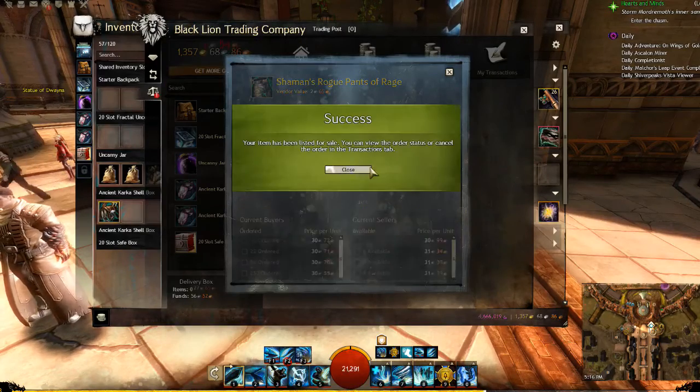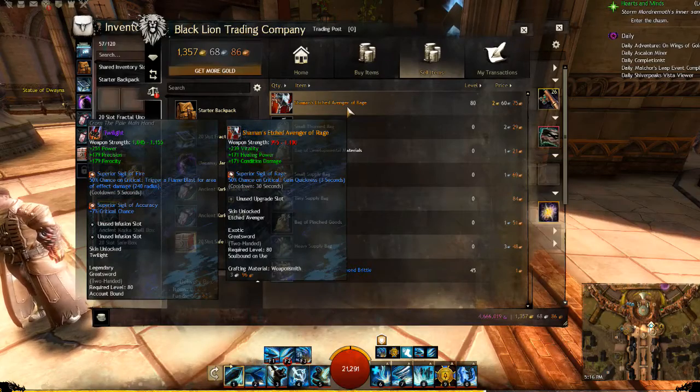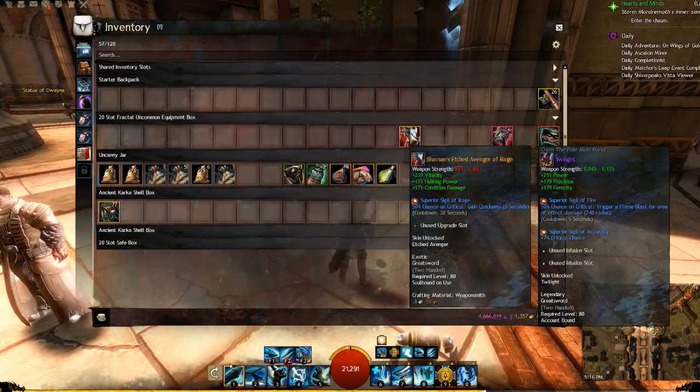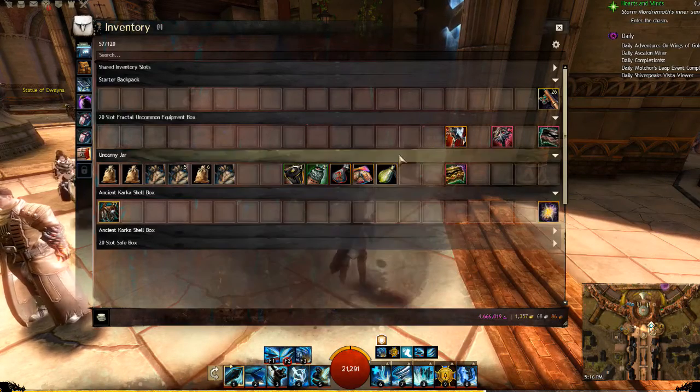You'll see here my exotic is worth over 2 gold. I could sell that or I could keep it. This unique exotic is actually a crafting component to another greatsword, so I'm going to hang on to it because I may want to craft that other greatsword at some point.